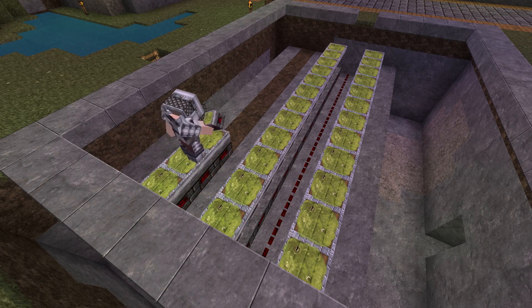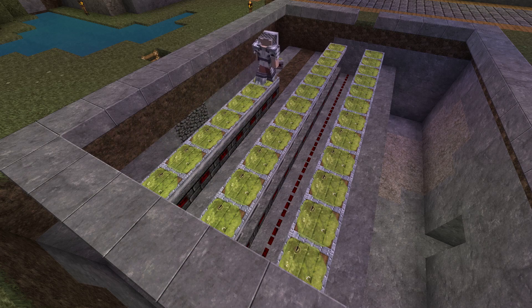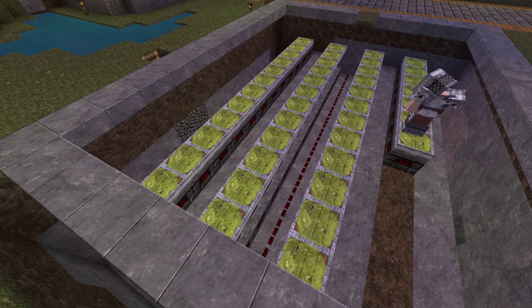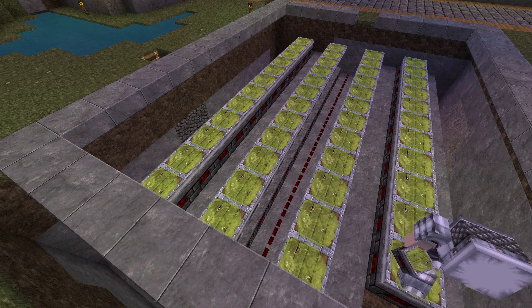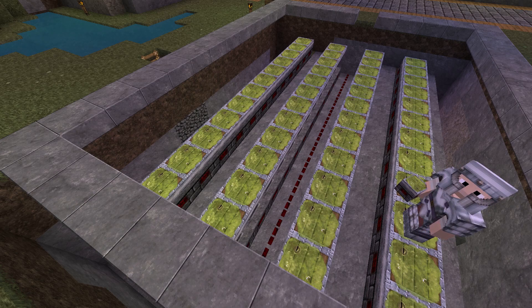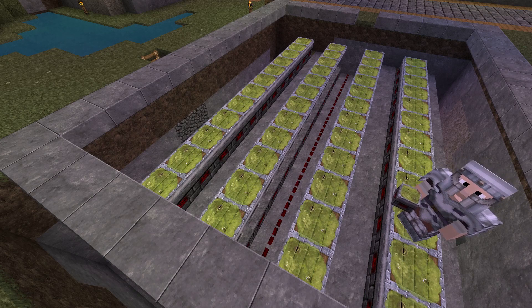I'm placing the pistons in the same spot or in line with each of these other pistons. Then I'll run over to the other side and set it up the same as this side. Now with both sides set up the same way, I'm going to run to the bottom and get rid of those two lines of dirt that I put in for positioning and start throwing in the remainder of the redstone torches.